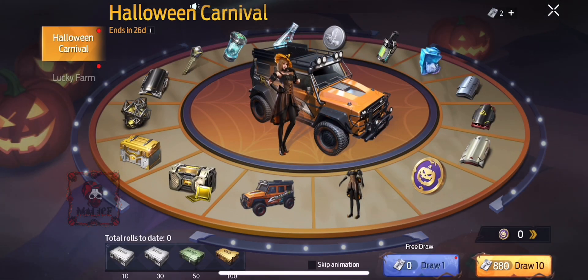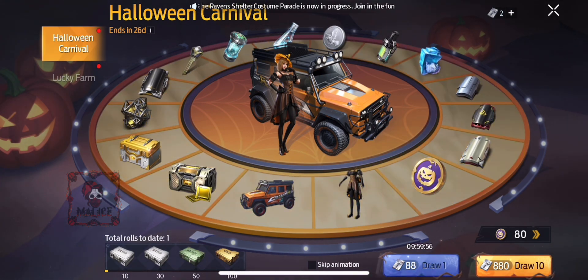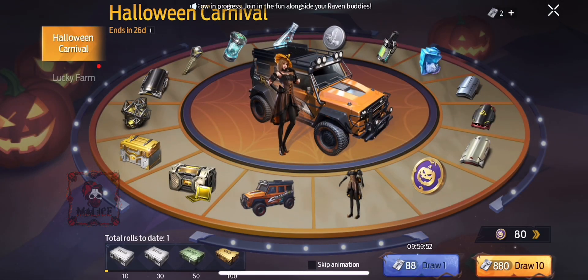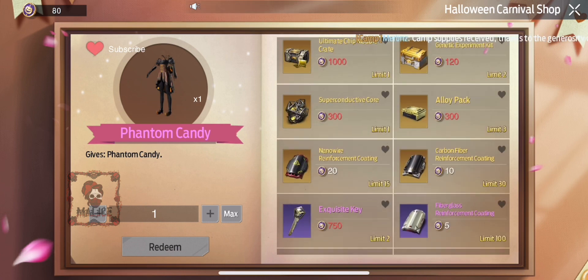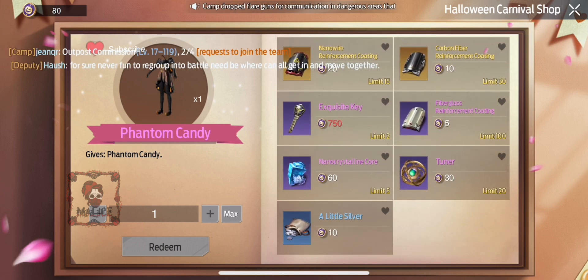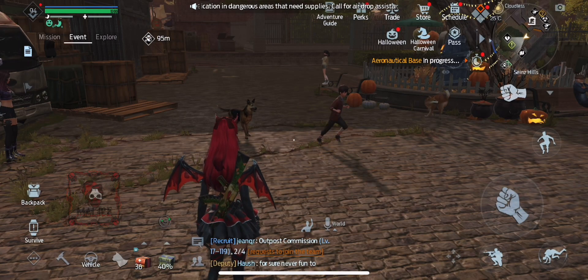For Halloween Carnival, you just go in and hit the free draw on the bottom right and you get a prize. I got these Halloween tokens and you can use them in the store if you click the bottom right number — mine says 80. I'm going to save them and see if I can get a key or something. I might even use it on silver later.